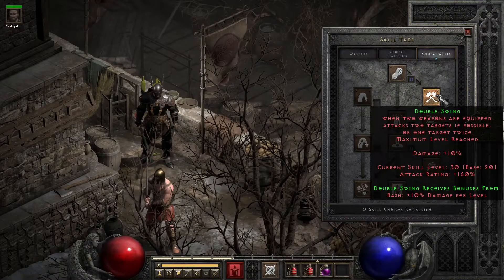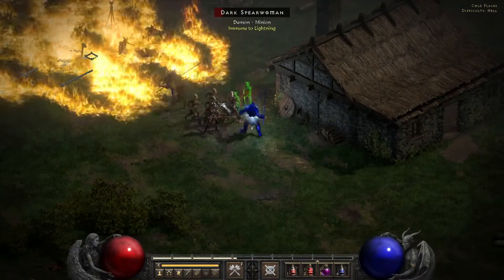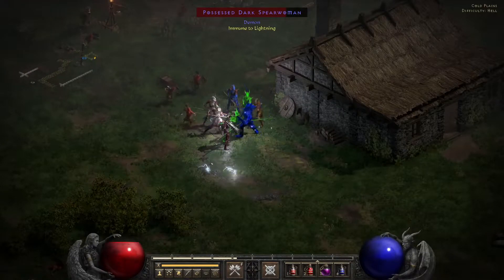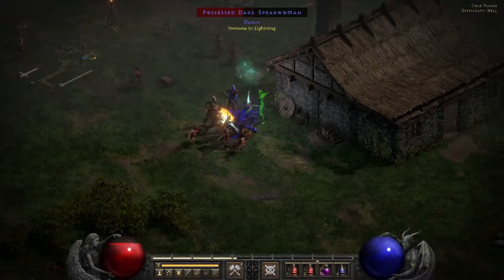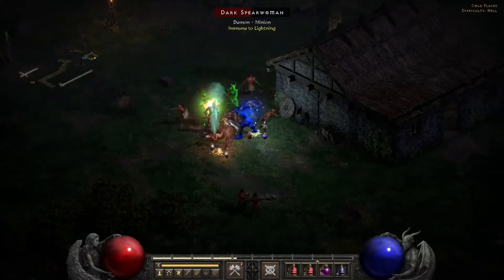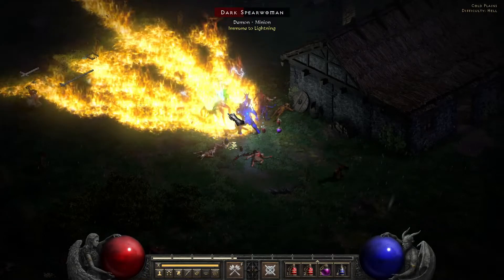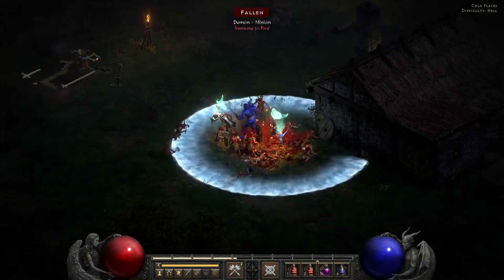Double Swing has a slightly different animation timing than its big brother Frenzy, allowing it to often reach faster attack speeds with normal gear. Though it still gets a boost from the Frenzy speed-up effect, so the general practice for normal enemies is to charge up your Frenzy, then use Double Swing to deal faster attacks for a few hits, then quickly swap back to Frenzy to keep the charge up — operating pretty similar to the Druid's Feral Rage and Maul attacks, where you're keeping that charge running to augment your main attack.